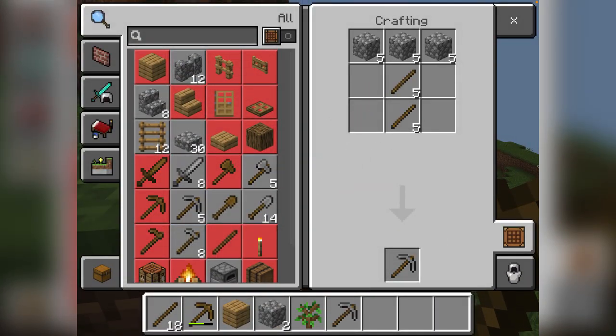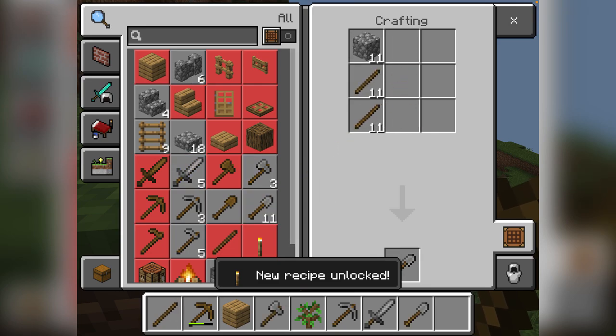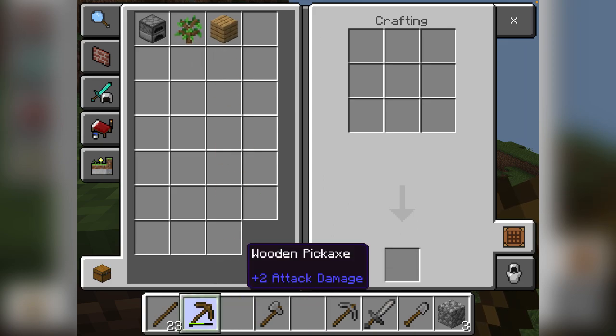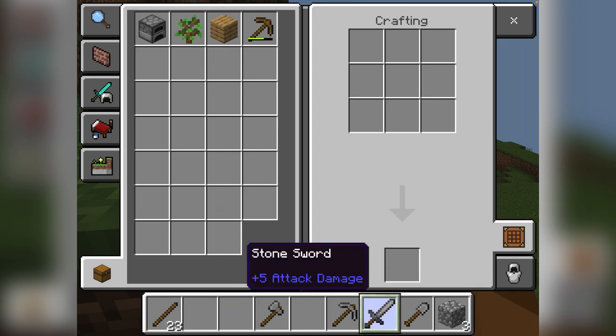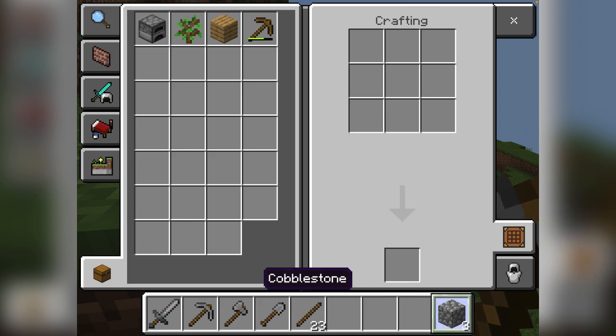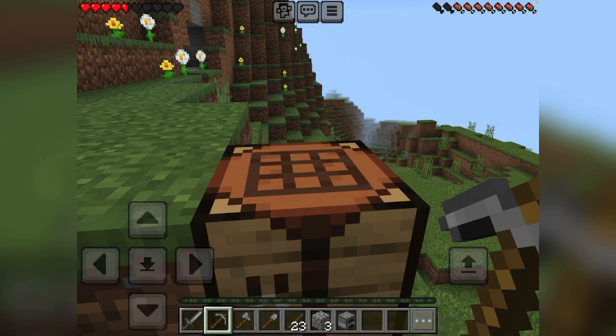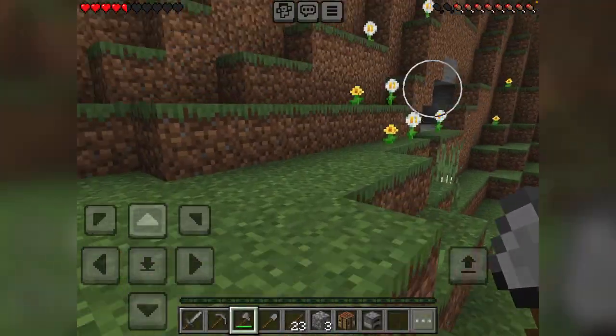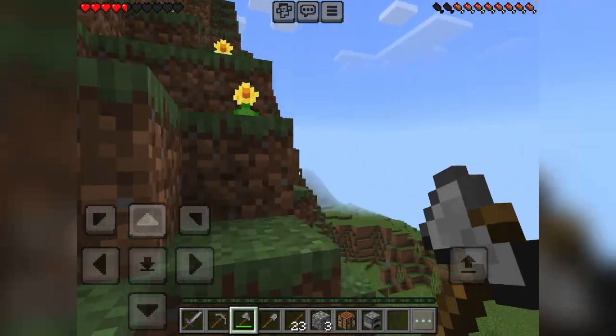We're gonna make a pickaxe, a sword, an axe, a shovel, and a furnace. I'm just gonna put these over here, put the furnace right here. This is how I do my inventory layout. I'll switch those mostly, but let's go down this cave.